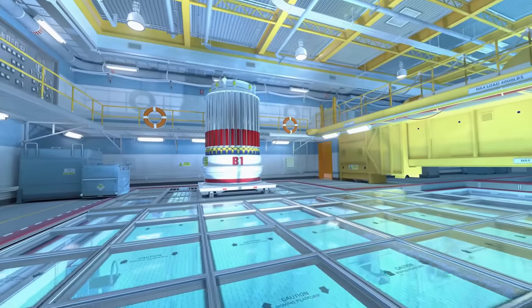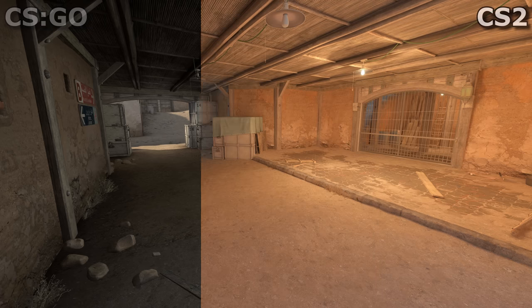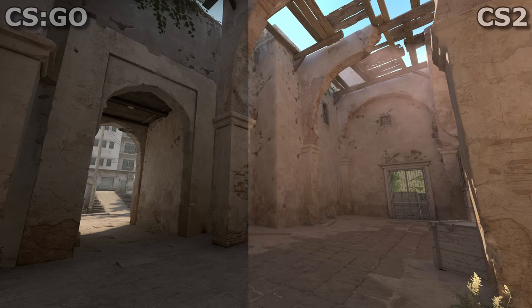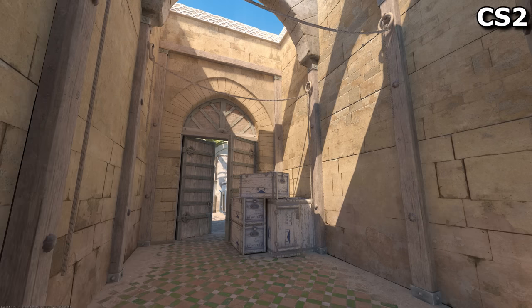Counter-Strike 2 looks really bright and glowy, thanks to Source 2's bouncier lighting. Compared with what we're used to seeing in CSGO, this can sometimes look very over the top. Perhaps it's too bright and colourful. And glowy. But there's only one way to know for sure.